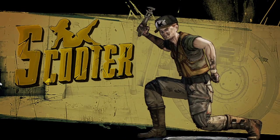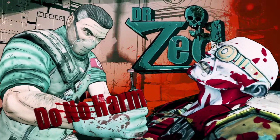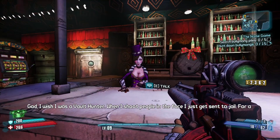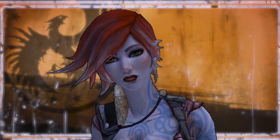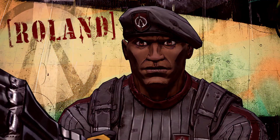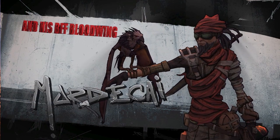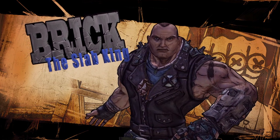Now it's time to meet the rest of the NPCs. We come across Scooter, the mechanic; Dr. Zed, the quote-unquote doctor; Moxie, who is Moxie; Marcus, who will tell us bombs, bullets, and hand grenades; Lilith, who is another space wizard but has a problem with drugs; Ellie, who is the daughter of Moxie; Roland, leader of the Crimson Raiders; his informant Mordecai and his bird Bloodwing; and Brick, who is definitely not a leader of the Crimson Raiders, but is pretty cool.